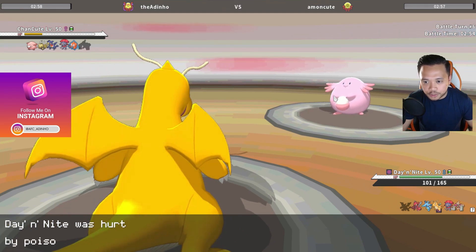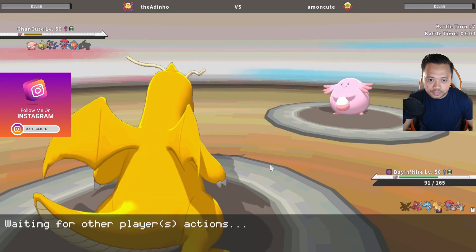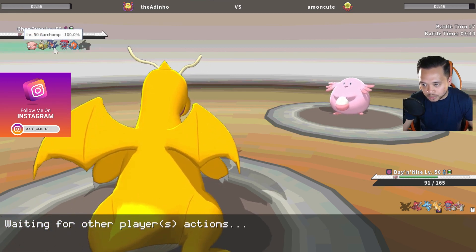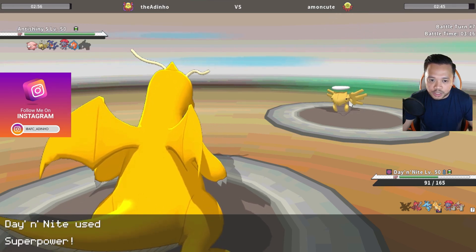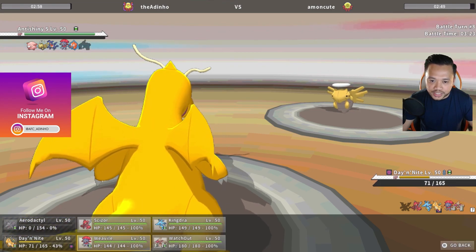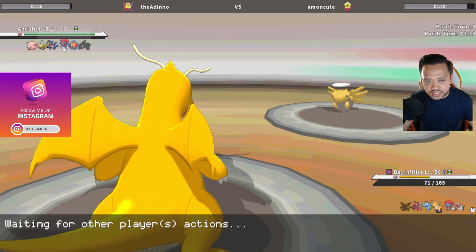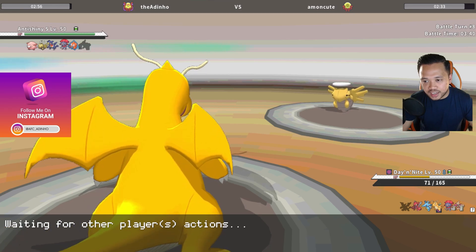This dragonite is putting in work — it weakened rotom and did a lot to chansey, which goes for toxic. I'll just click superpower again to keep things low so anything on my team can clean up. I don't really care about dragonite at this point because this feels like a scizor win if I can weaken the garchomp. I'll probably use my weavile to get rid of that. I'm going directly into weavile — if I get rid of this, my kingdra will basically win after an agility.